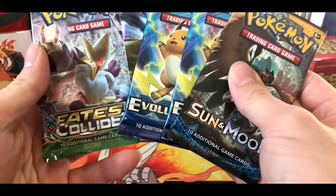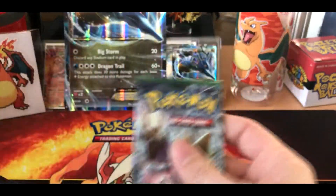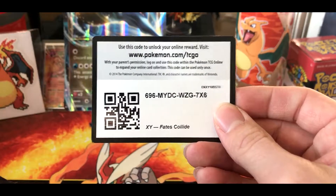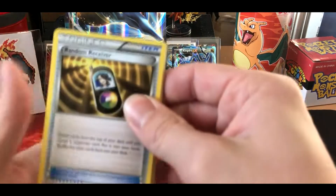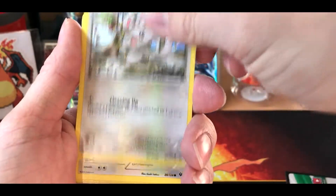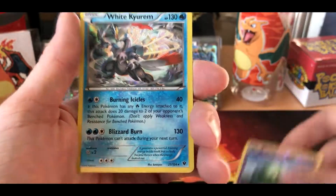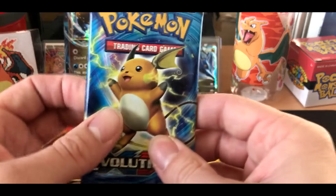We have four packs: Sun and Moon, two Evolutions, and one Fates Collide. We'll do the Evolutions in between and the Fates Collide first. Here goes the code for you — let me know what you get in the comments below. We got a random receiver, Worm Dam, Old Amber Aerodactyl, Cottonee, Mamoswine, Whismur, Meowth — three basics in a row — Binacle, we got a Celosia, and our rare is a White Kyurem hollow, very nice!